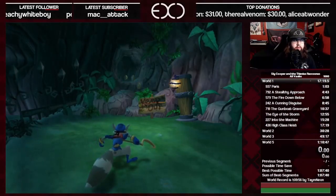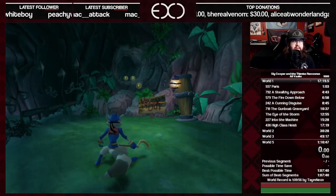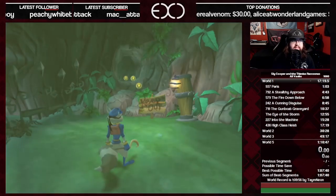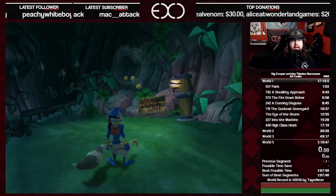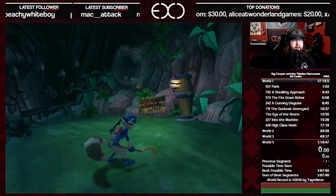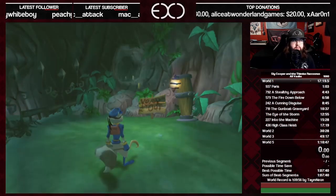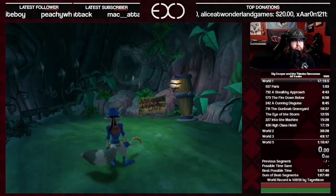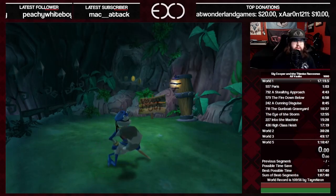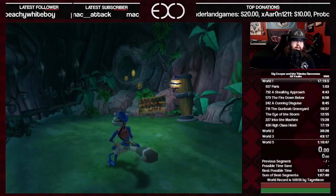One of the most frustrating things about learning All Vaults is getting your bottle routes down. Bottle routes can save your life in this category — if you miss a bottle along the way, you have to save, reload, go back through the entire level, and find that one bottle. If there's anything to take away from this tutorial, it's that bottle routes are the most important thing. If you're struggling with a split, rewatch it and hop on an offline practice file until it makes sense.